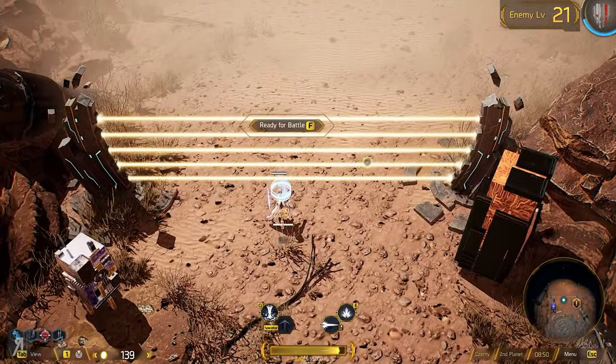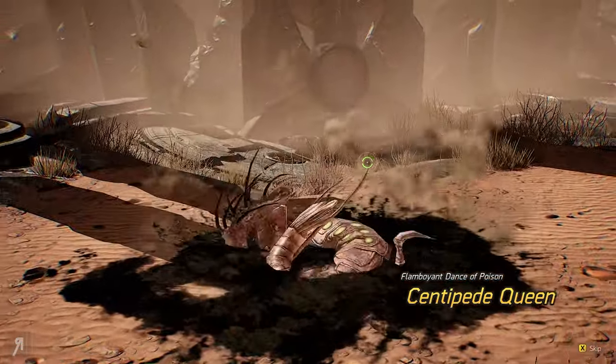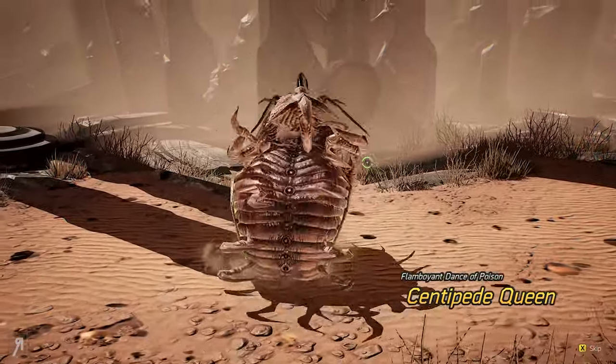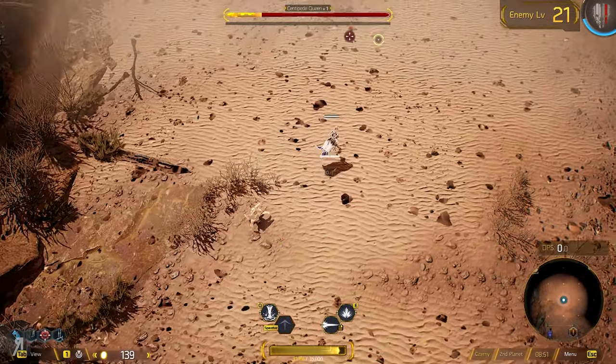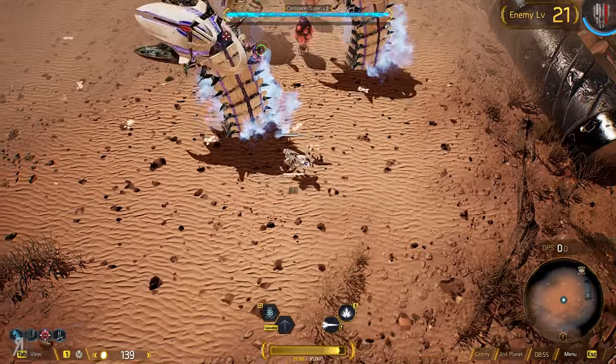I am ready for battle — let's do this. It's a boss, as you can quite clearly tell. This centipede queen is here, and I will be very ready to die very easily, no doubt.